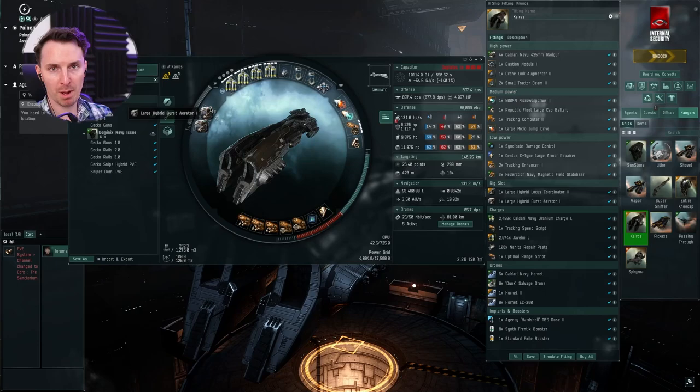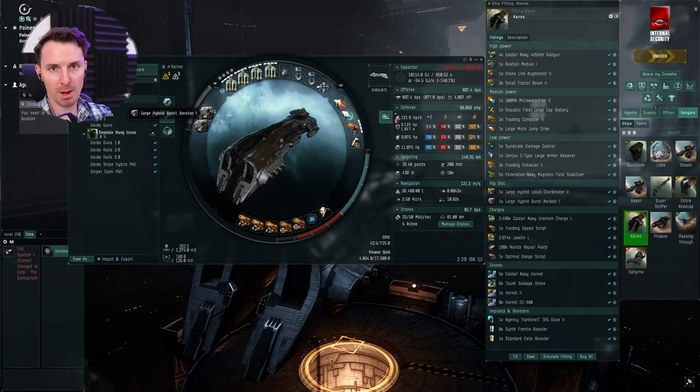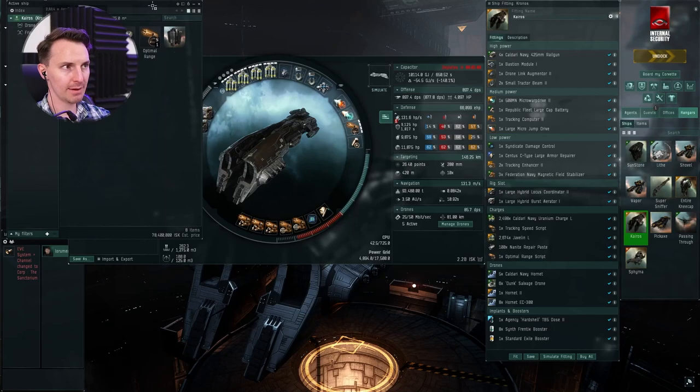Three faction magnetic stabilizers — the damage is quite nice. For the rigs, we're pumping the DPS. A hybrid burst aerator — say that five times fast. A hybrid locus coordinator 2. Hybrid locus coordinator 2. That is what we're doing.